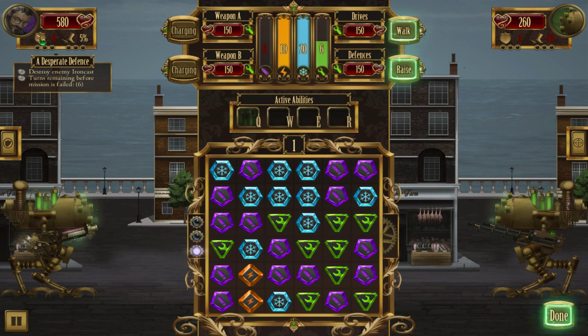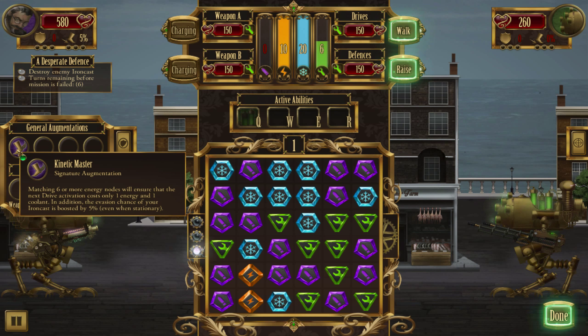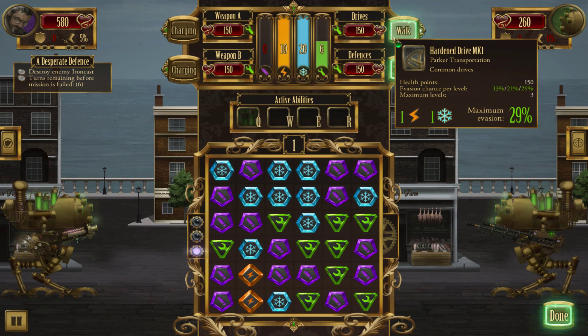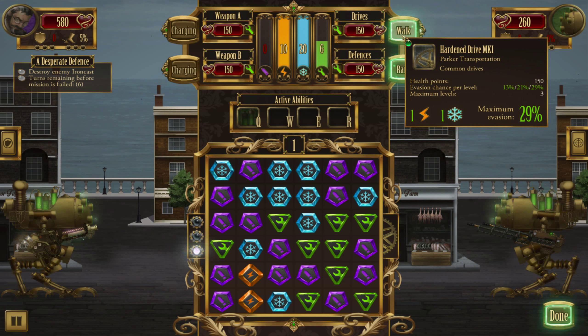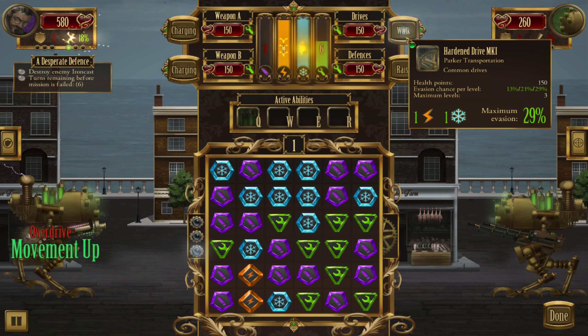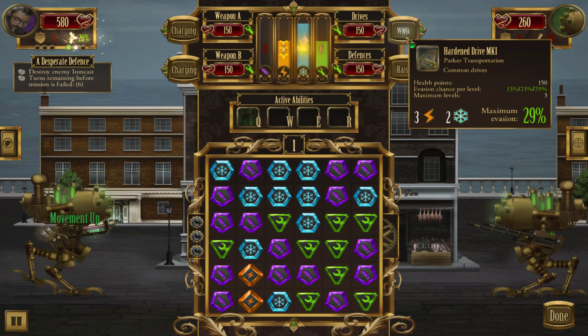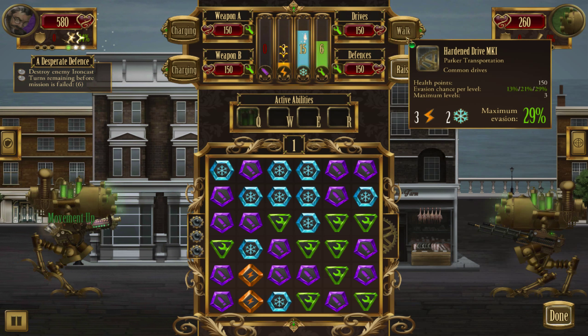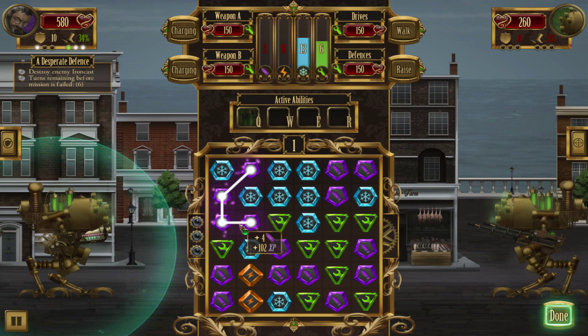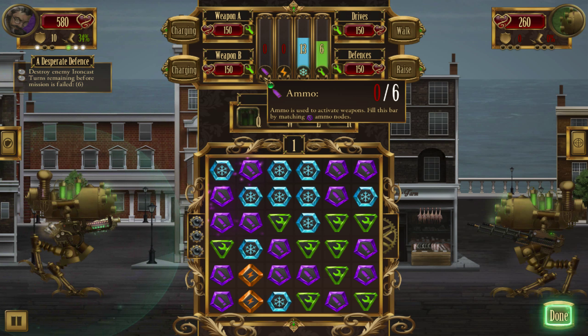Matching six or more energy nodes will ensure that the next drive action costs one less and we get... yeah, one and one. I got an additional — I did, there it is. I was looking at shields. Walk, and walk, and walk. 34. And we'll raise our shields once. Then we'll actually — how many? Six.